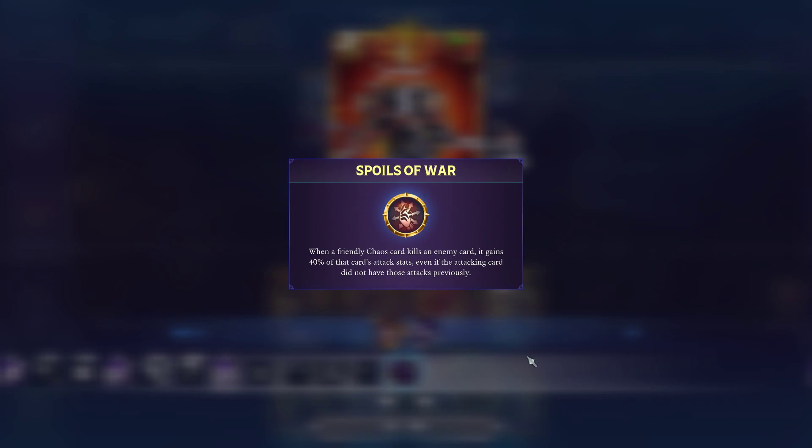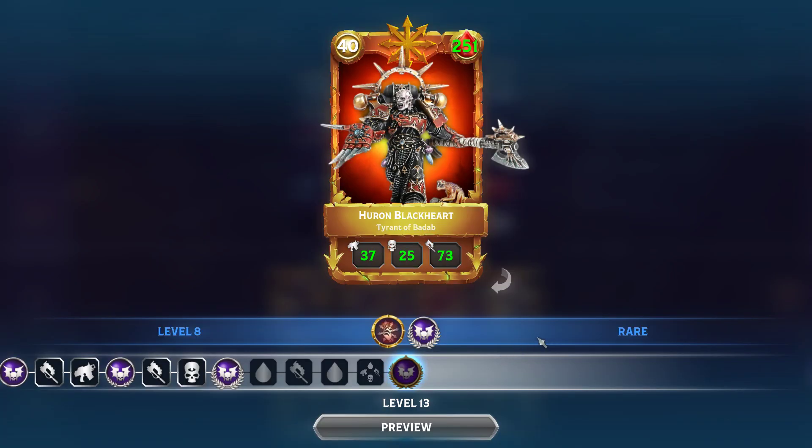When a friendly Chaos card kills an enemy card with any attack type, it gains 40% of that card's attack stats, even if the attacking card did not have those attacks previously. That's awesome, because one of the things about the game in general is that your cards are usually statted based on the traits and attacks that they have. So if you have a card that has attacks in multiple types, they tend to be more expensive, even for the same attack value, than a card that only has one attack type.